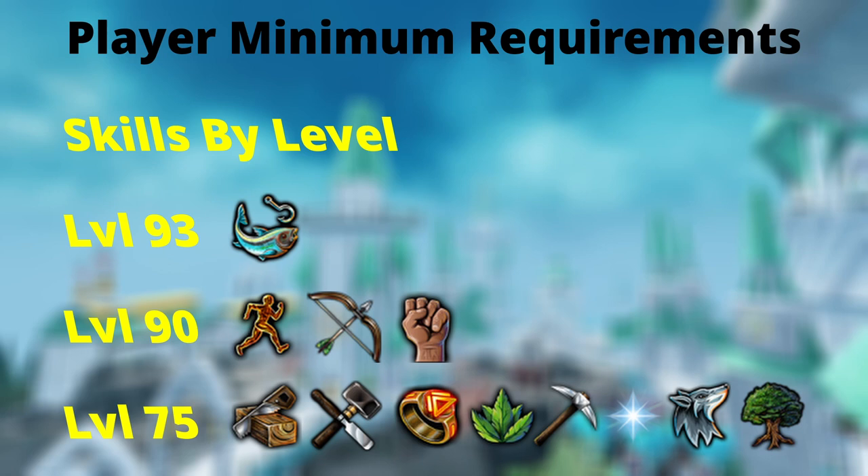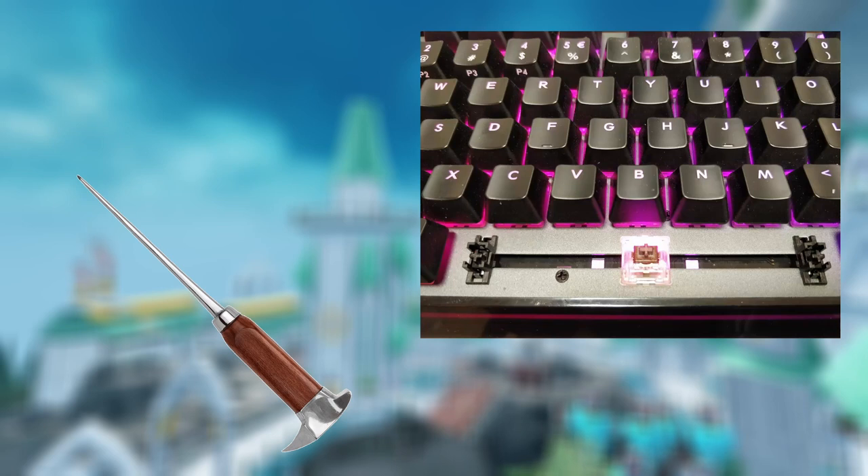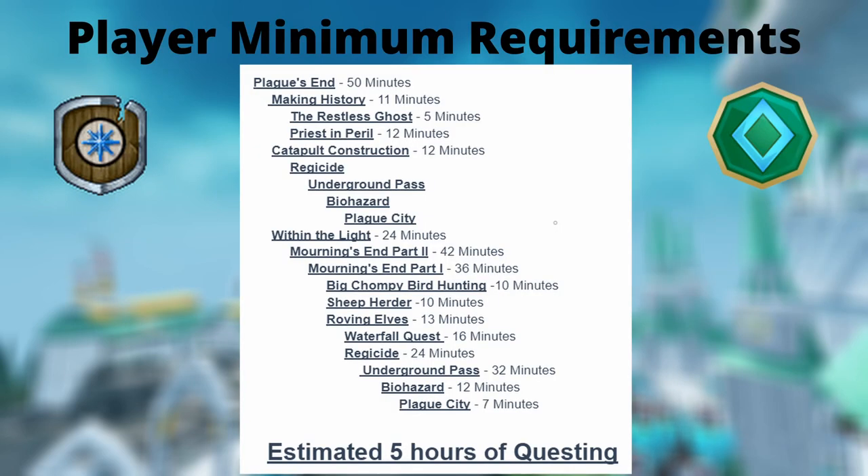If you're like me and have not done many quests — because questing is about the equivalent of stabbing yourself in the eye with an ice pick — it's good to understand that unlocking Prif is roughly around 5 hours of quests. On screen you can see the list of quests you have to complete, with times taken from YouTube tutorials to give a good approximation of how long each one may take you.